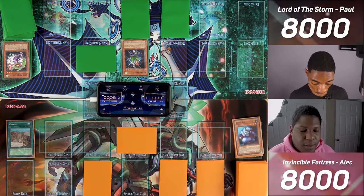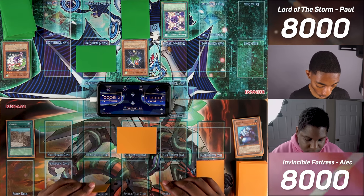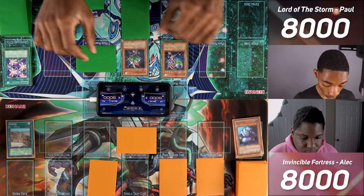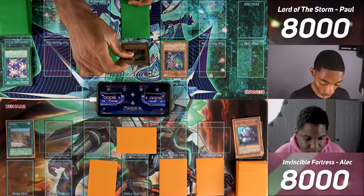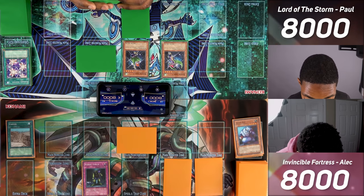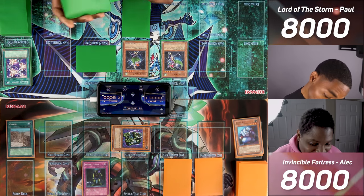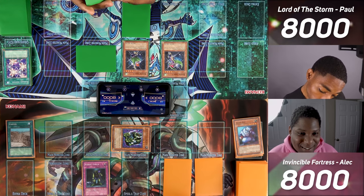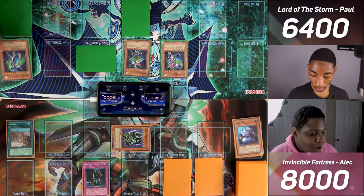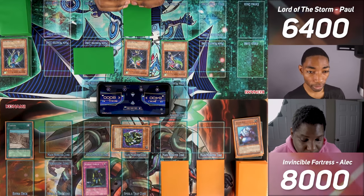I normal summon Harpy Lady 2 — she negates flip effect monsters destroyed by battle with her. I activate Elegant Egotist and summon Harpy Lady 1, giving both 300 extra attack. I use Harpy Lady 2 to attack opponent's set monster. Opponent activates Robin Goblin on declaration — when I take damage this turn, they discard a card from my hand. I hit Stone Statue of the Aztecs, which doubles battle damage like Canyon. My monster isn't destroyed. I take 1,600, Robin Goblin activates, and I discard Harpy Lady 3. I pass. Opponent tributes Stone Statue to summon Guardian Sphinx.